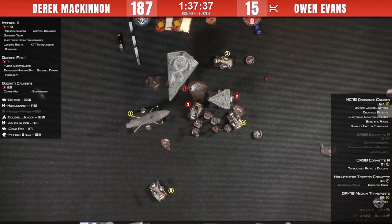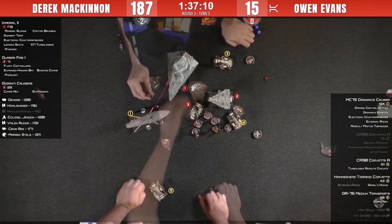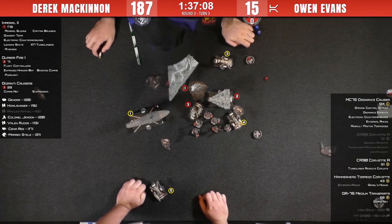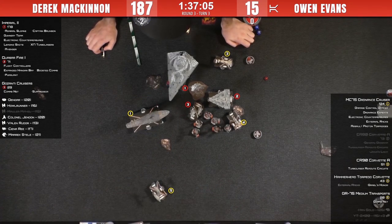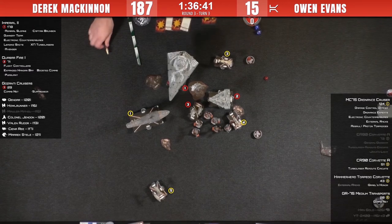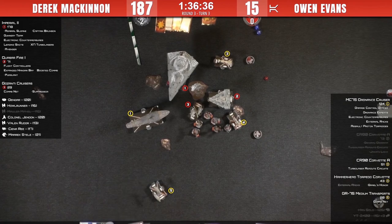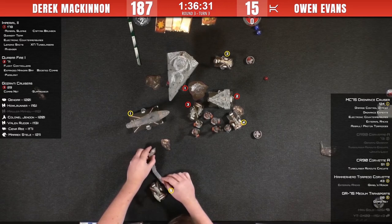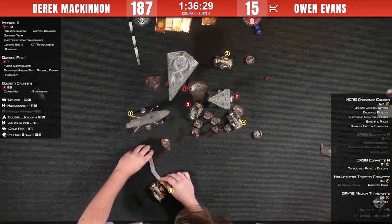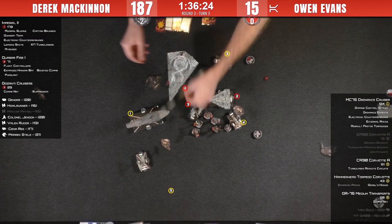Thrust Control Malfunction — the yaw thing — might bite him, though if he's only bumping into the ISD he doesn't take damage since it doesn't trigger a speed change. Some damage on the Gozanti. It is a double arc. Owen was saying: if I don't activate my MC75 now, it's possible the ISD can turn in and he could lose the double arc. But then he said if he does that, the ISD might land on a debris field.